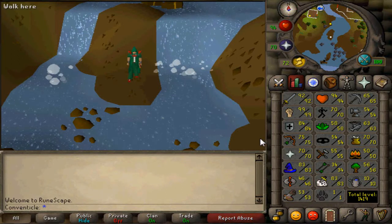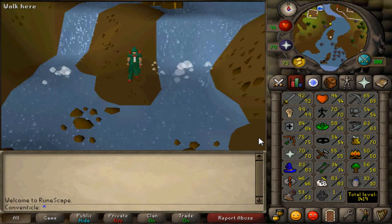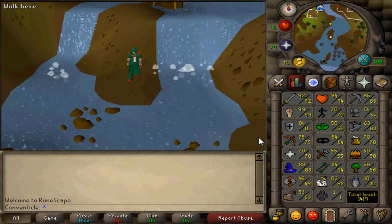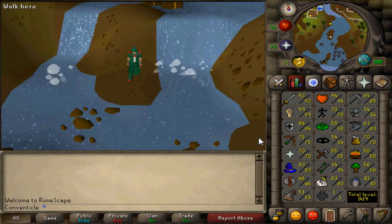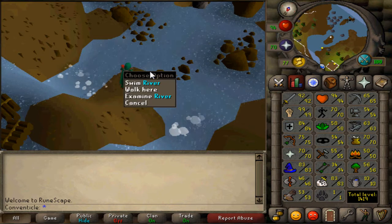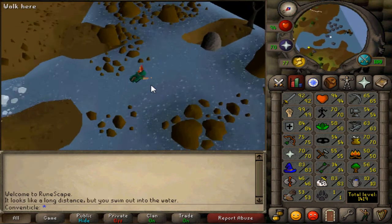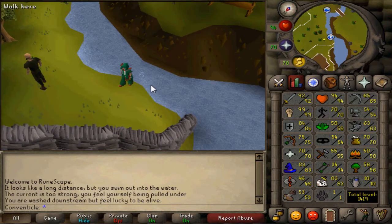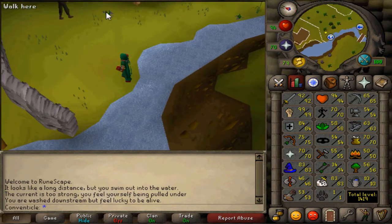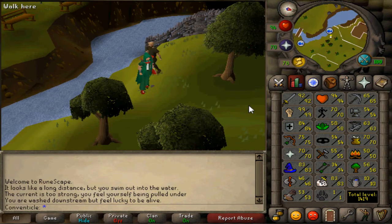What is going on everybody, it's Conventicle bringing you guys some more 2007 old school RuneScape. Today I'm going to be showing you guys a special video for the new 'Design Your Own Skill' contest that Jagex is hosting. The swimming animation is already added into the game, so we're off to a pretty decent start here.